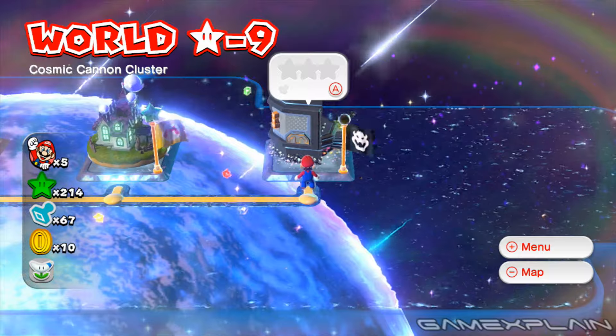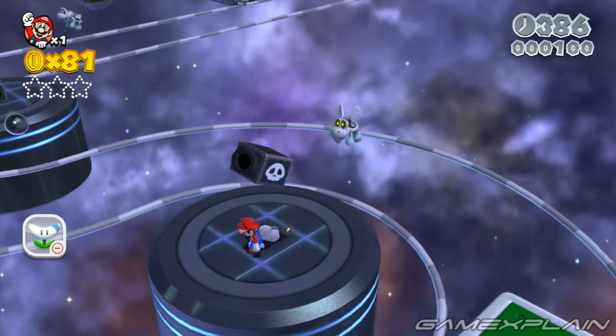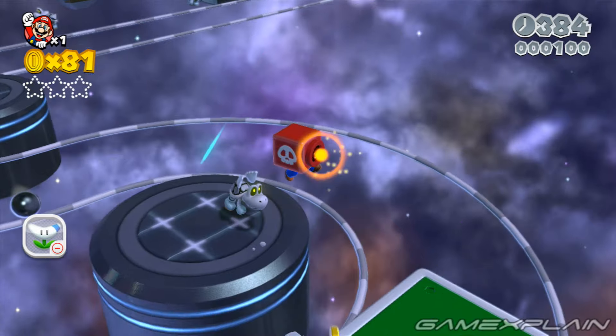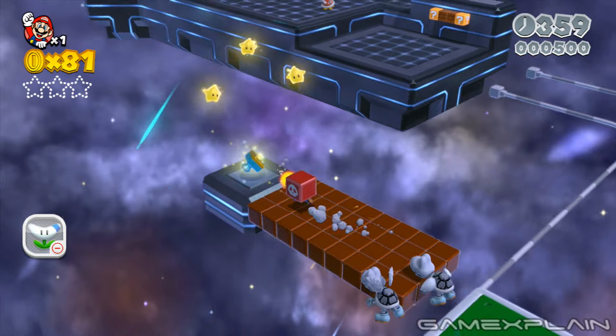World Star Dash 9, Cosmic Cannon Cluster, has 3 green stars and 1 stamp to find. Make sure you grab the Cannon Box while riding the first moving platform, as you'll need it for the level's stamp. Soon after, fire a charged shot at the 4 question blocks on the left to have them extend platforms that'll lead you to the stamp.